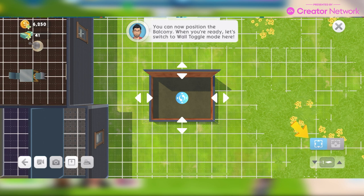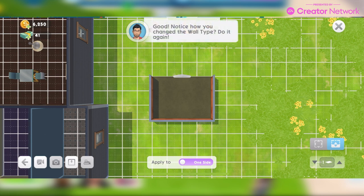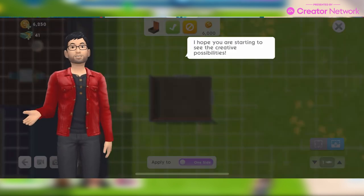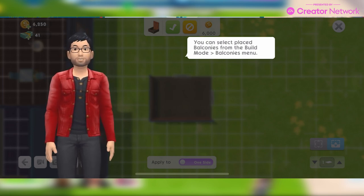They're also more than rooms. Let's switch to the wall toggle mode. You can now position the balcony. When you're ready, switch to wall toggle mode — you see it on the bottom right. This lets you change the wall type. Tap on the glowing walls or railings of your balcony. Notice how you change the wall type, do it again, and one last time. Tap on a wall barrier or edge arrow of your balcony. You can select placed balconies from the build mode balconies menu.